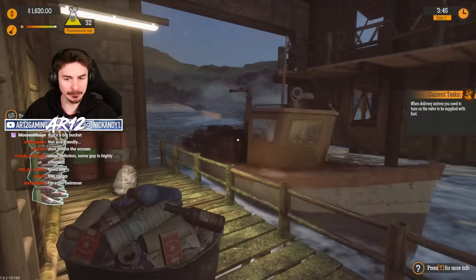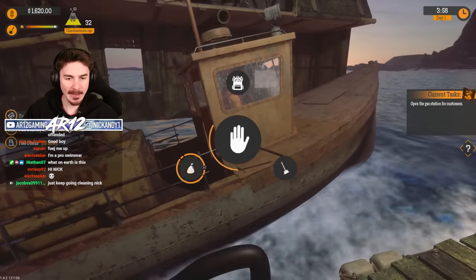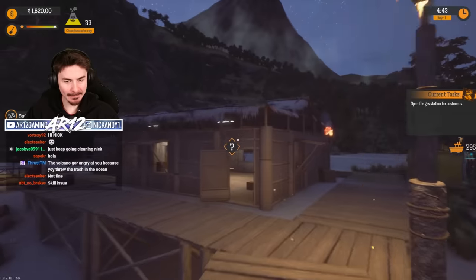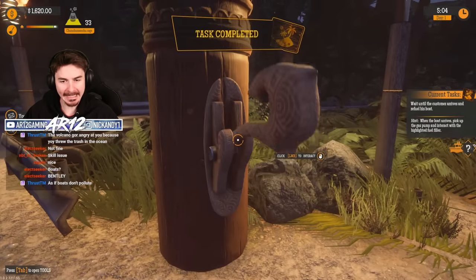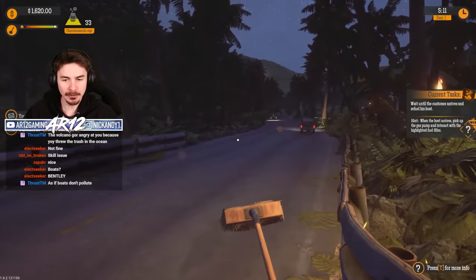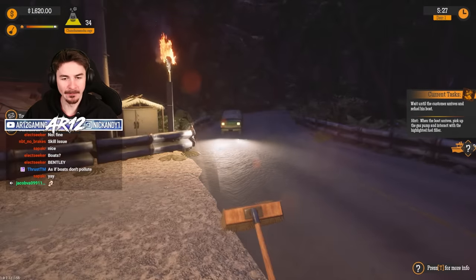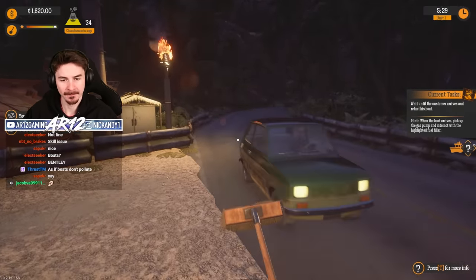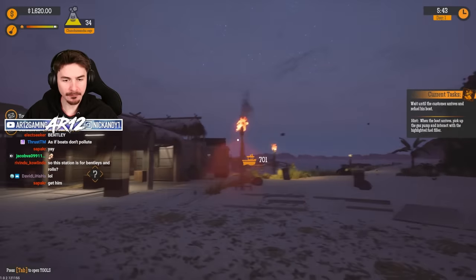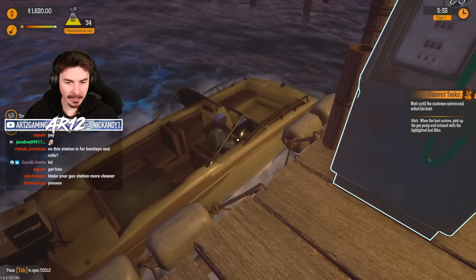The fuel boat has arrived. If I spin this, I can start to accept some fuel. Thank you, delivery man. All right, open the gas station for customers - now we can start making some money, baby. The fuel station is open for business. Hello, would you like some fuel? If you don't want fuel, I will hit your car with my broom. Wait, there's a boat that I have to fill up - my customers have already arrived. This is my customer's boat.